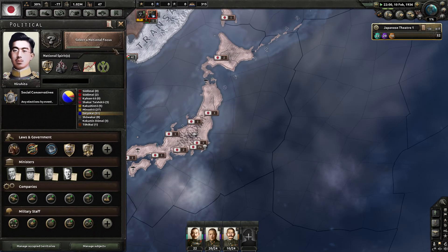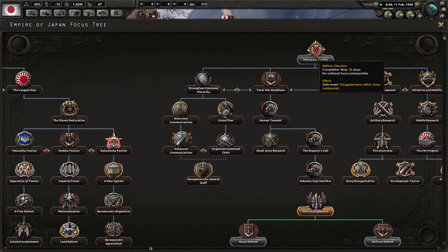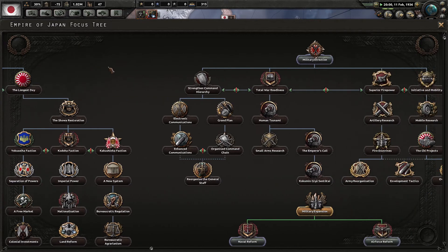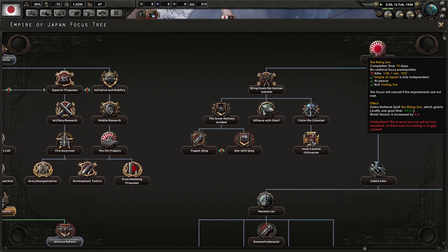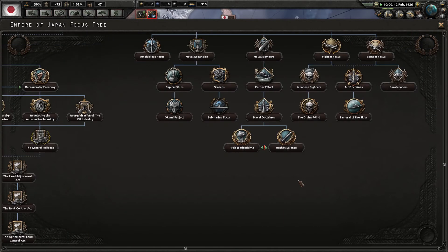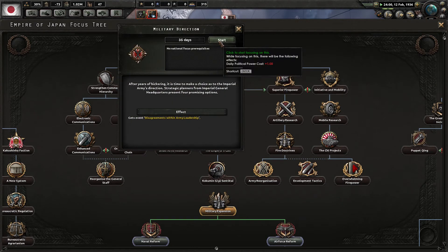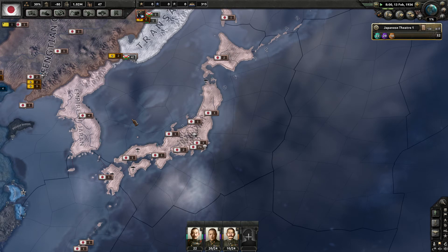We'll take the convoy deal. Now we have to pick another focus. I can't pick some of them yet — Rising Sun isn't until 1937. I guess we'll just pick Military Direction. I may have to turn off national focuses if we keep losing political power. Stability is very important in Kaiserreich, which I like — it's interesting. We're still getting 1.13 political power per day.